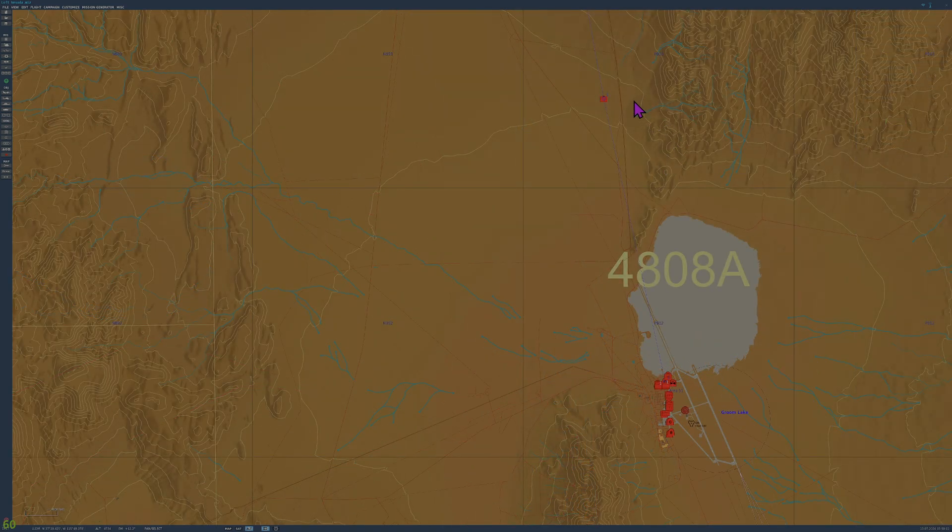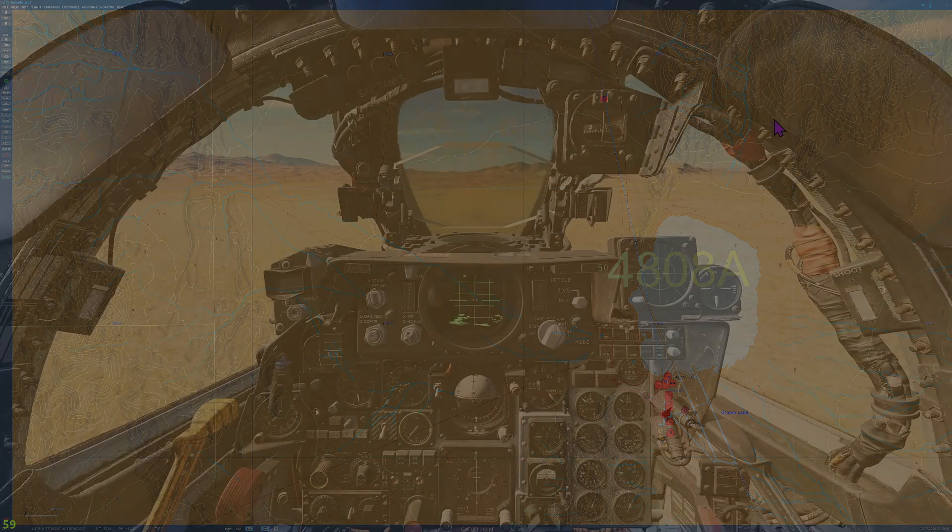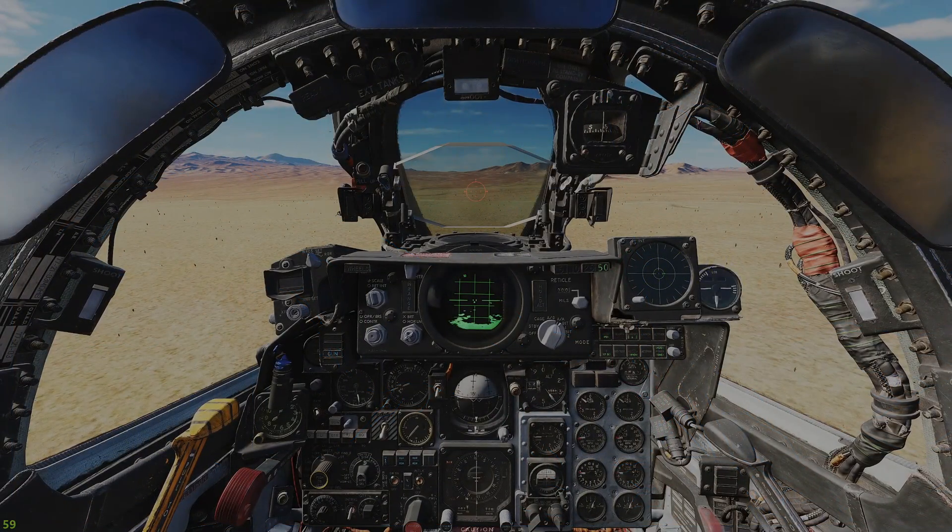The final important piece of information we'll need to know is the distance from the IP to the target. To do this, I'll use my ruler tool on my mission editor and determine that in this particular case, the target is about 5.8 miles from the IP. I'll note that so I can put it in the bombing table later.